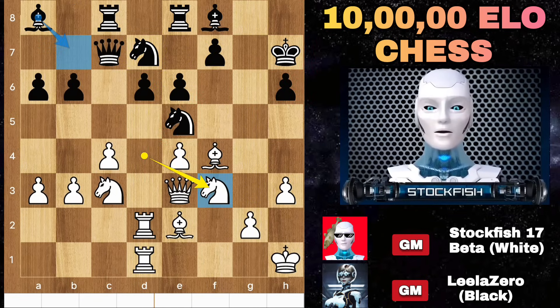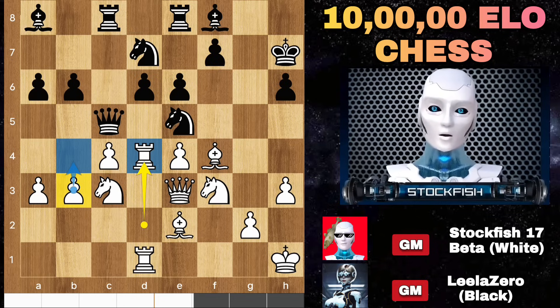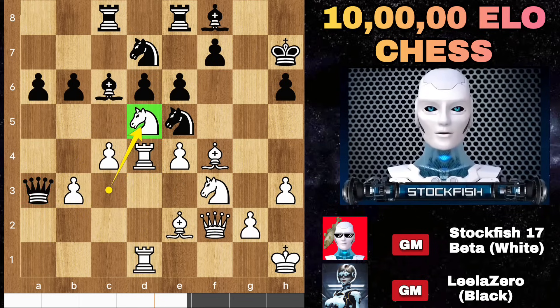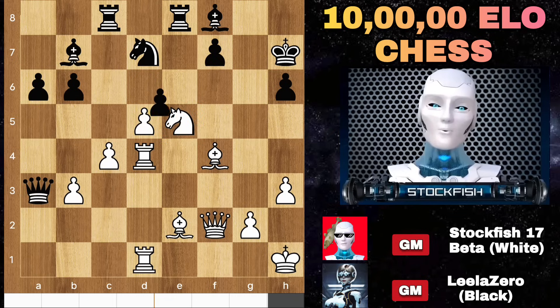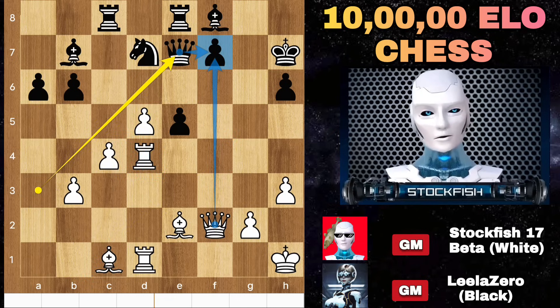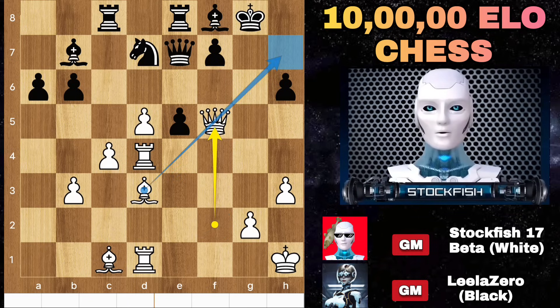Back to the position: LilaZero played queen c5 to exchange the queens. Rook e4 — b4 is a threat so she takes the free pawn on a3. Queen f2, bishop c6, and I sacrificed the knight on d5. If you capture the knight, let me show you the variation: takes, bishop e7, knight takes e5, knight captured to fork the pieces, bishop c1 to target it, queen e7 to protect the pawn, bishop e3 check, king backs, queen f5 to deliver checkmate on h7.